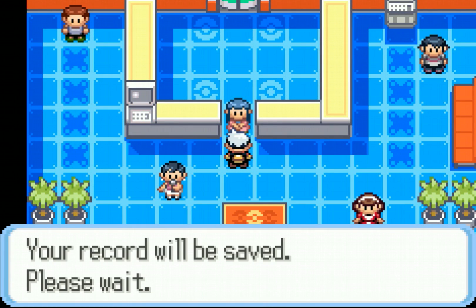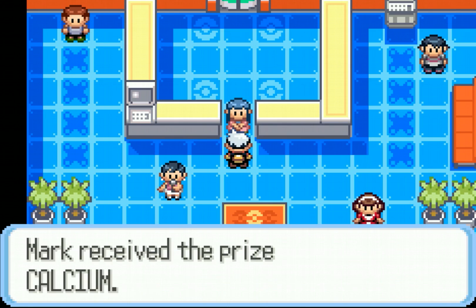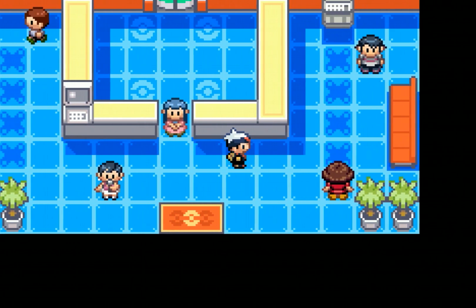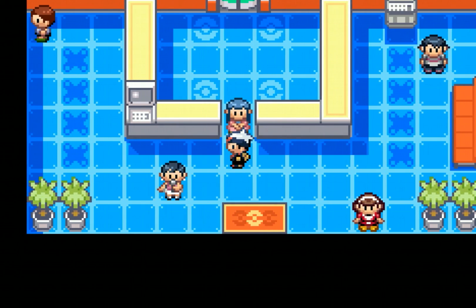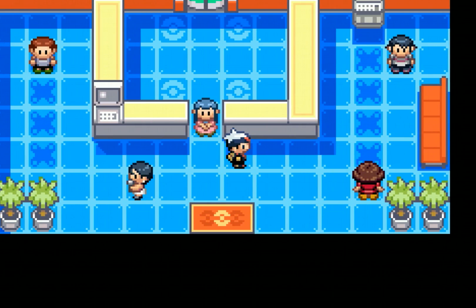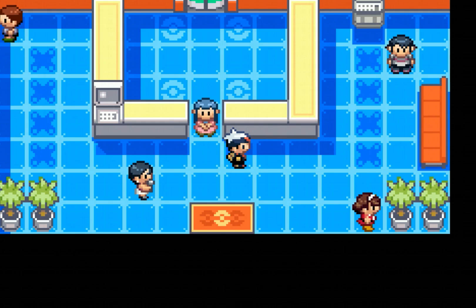Congratulations — we've beaten all seven trainers! Our record is saved. For beating seven trainers in a row we earn a Calcium as our fabulous prize. We win seven in a row and I think we'll call this episode an end here — it's coming up to about half an hour. We've had our seven in a row. I might continue doing a bit more here in the Battle Tower to see how many we can get. I hope you have enjoyed this episode of my Let's Play of Pokemon Sapphire. Having finished the main storyline, we're going to have some time to explore other things and see what else there is to get in this game. Looking forward to exploring the rest of the Hoenn region — see you on the next episode.